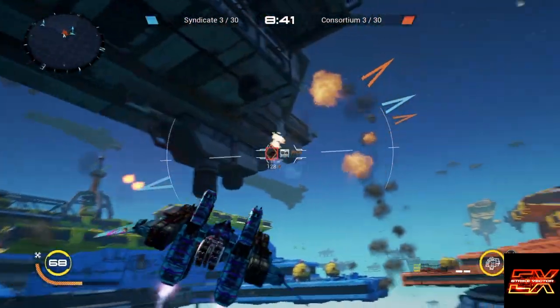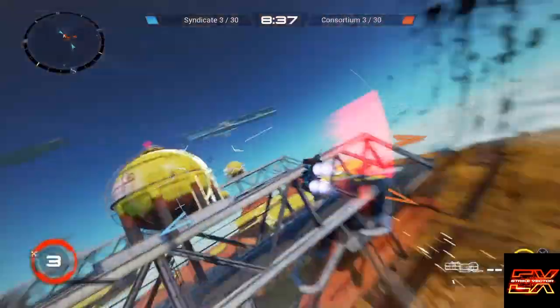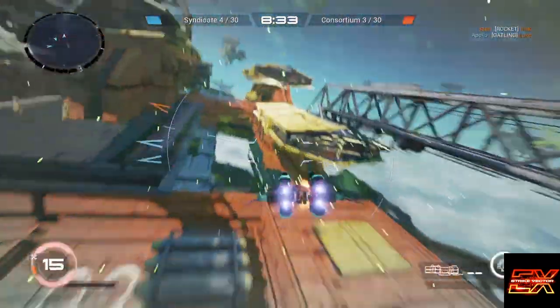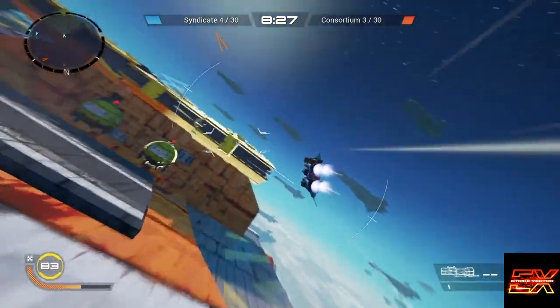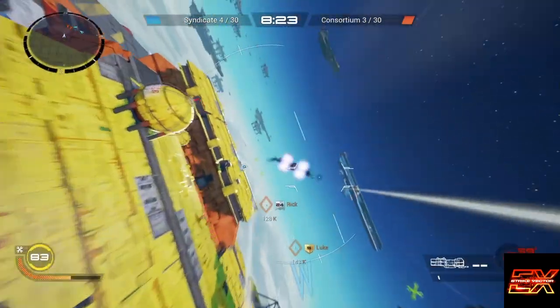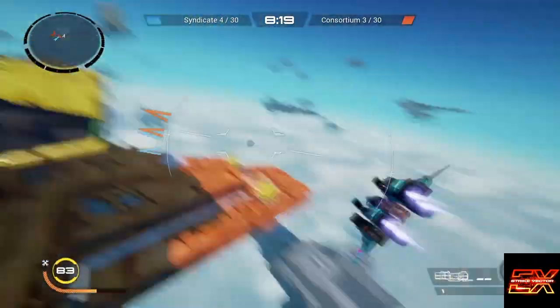I'm playing with homing missiles. After playing a little bit, I was having trouble against everybody using homing missiles because I couldn't figure out how to escape or dodge them, so I decided to give them a try. I seem to get a lot of kills with them — maybe a lot of other people are having the same issue, or maybe you just can't get away from them.